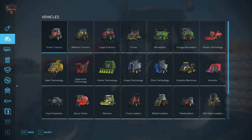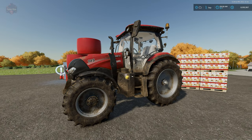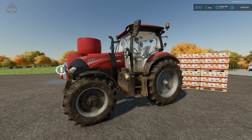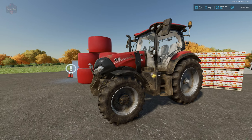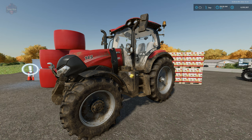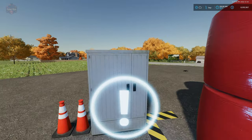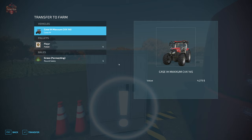Farm D is just getting started and they're looking for a deal on a tractor. There aren't any tractors for sale, but I've got this one and I'd like to help out Farmer D. We've entered into an arrangement where I'm going to sell this tractor to Farmer D — but the base game doesn't allow me to transfer ownership.